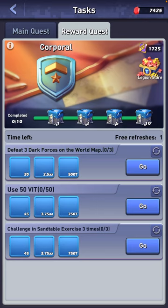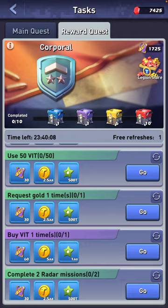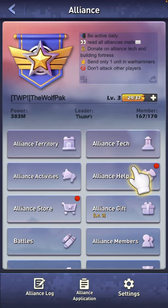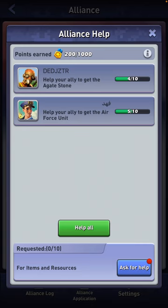Let me show you how to do that. So as you go here and go to your reward quest, I'll scroll down. You can see here it says request gold one time — I also have one at the bottom as well. Now if I hit go, it takes me to the alliance emblem and tells me to go to alliance help.